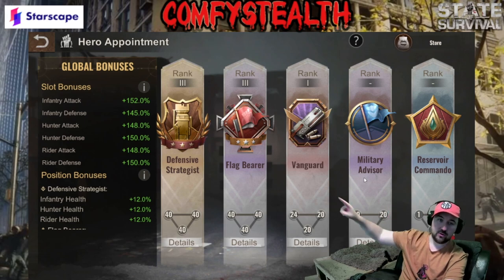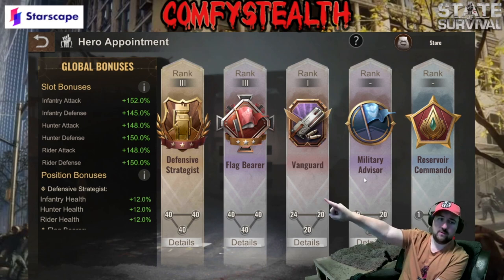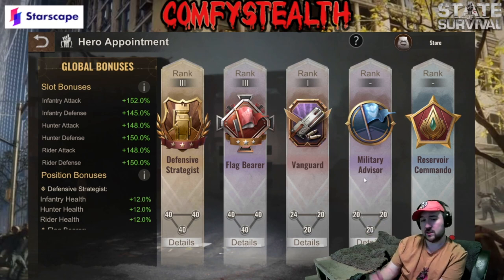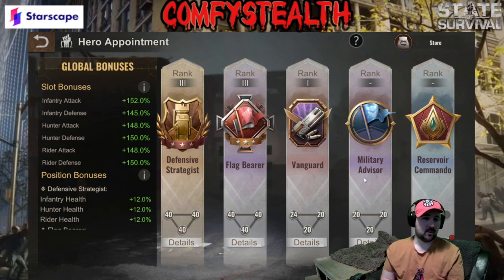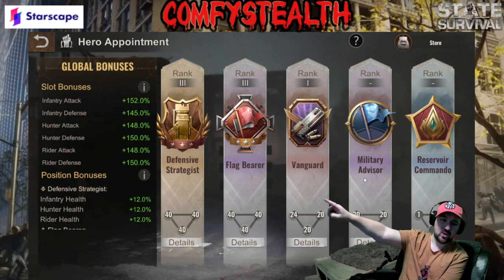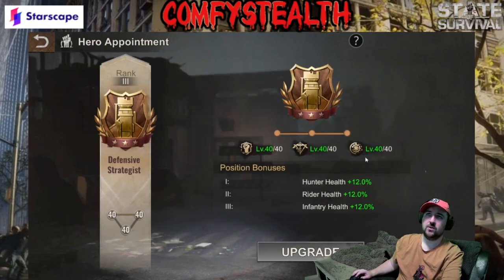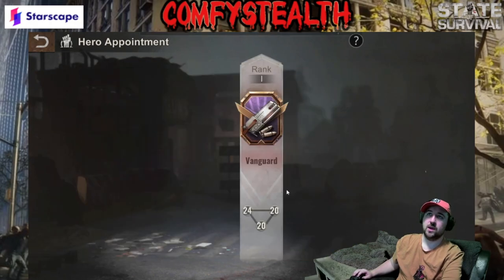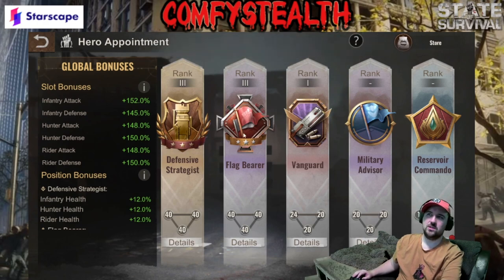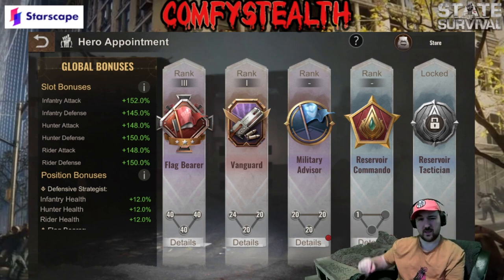That's why I said focus those two first, then move on to those three. When it comes to which ones you should be leveling, I strongly advise fillers to focus on defensive strategists and vanguard. The rest of them are for rally leads — when you're rallying a building, those stats won't apply to you as a filler. It's literally just going to be taking defensive strategists and vanguard for you as a solo player: this one gives you health increases for each troop type, and that one gives you lethality increases. If you've done those two, then start focusing flag bearer.